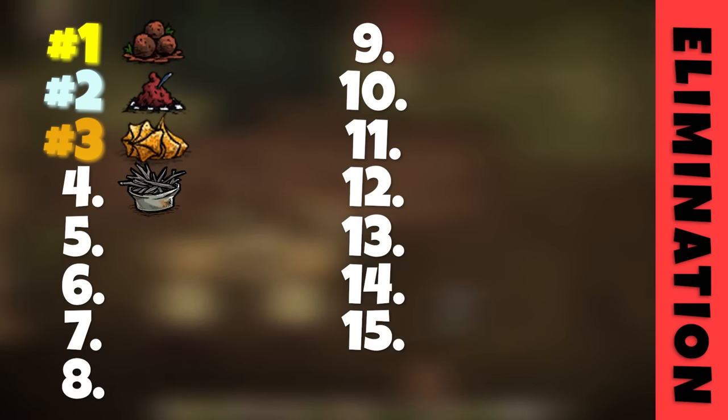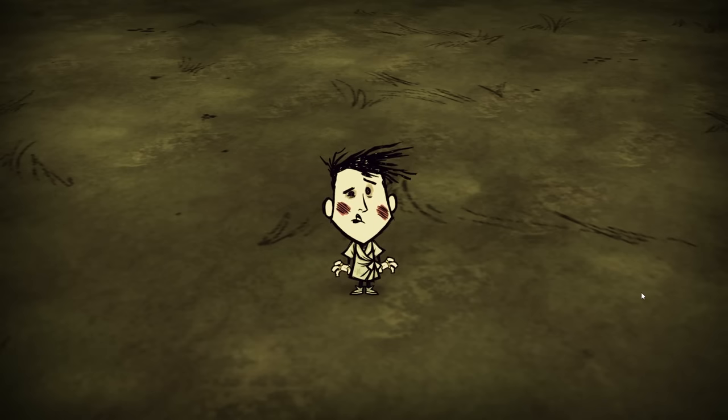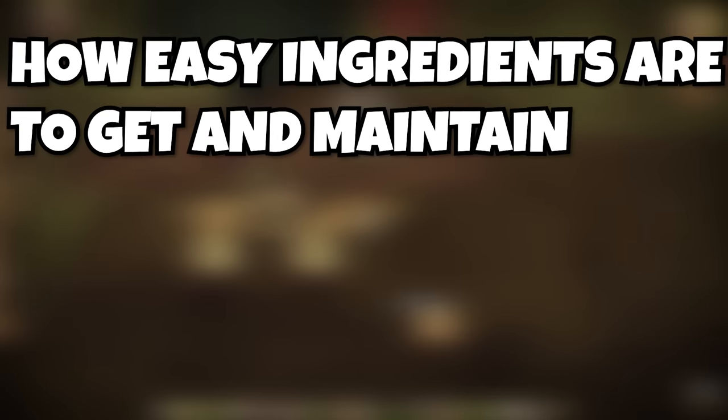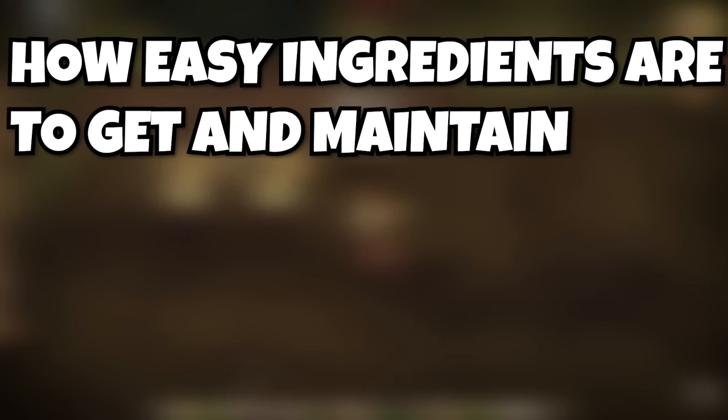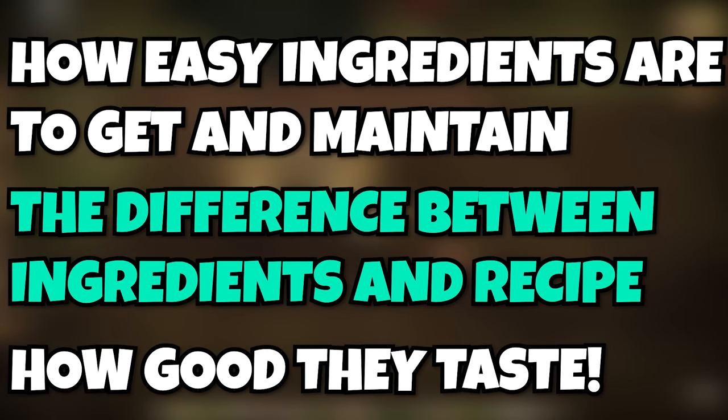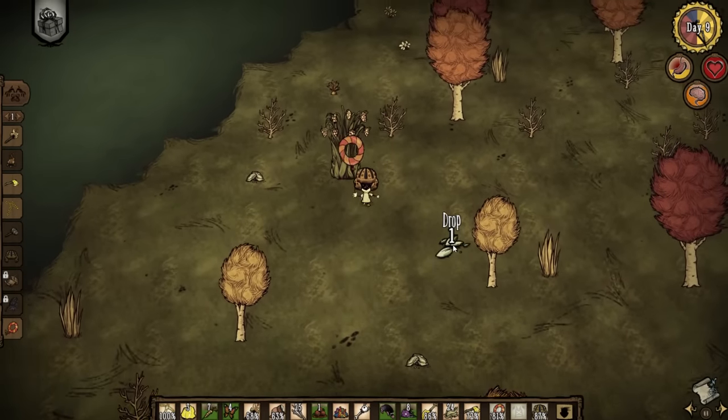But hunger isn't the only stat we're considering here. The most important things I'll be taking into consideration are how easy the ingredients are to acquire and maintain, the difference between stats of the raw ingredients and the finished dish, and obviously how good the stats are.